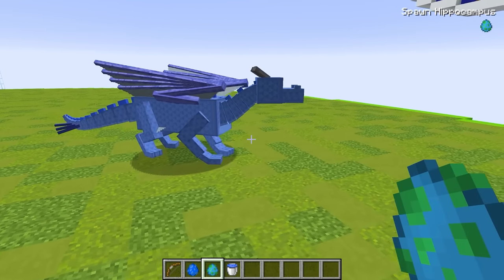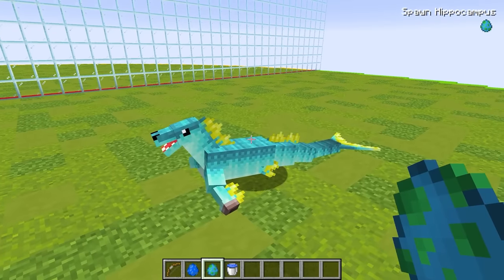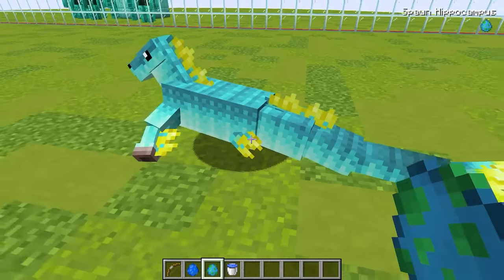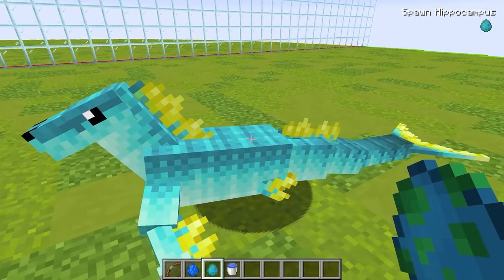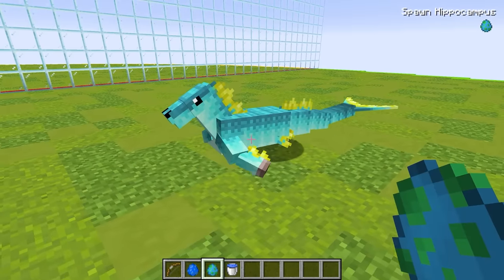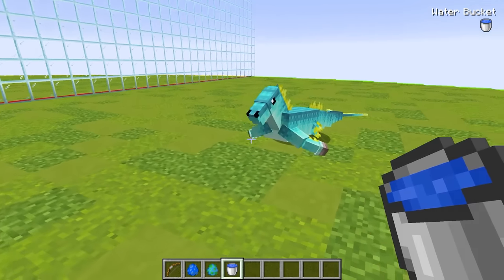We also have a mob called a hippocampus, and these guys are light blue as well. Wait — is this a combination of a horse and a mermaid? This thing is actually really awesome. It has a horse head and horse legs with little fins growing off its back and a giant mermaid tail. This guy's probably not very effective on land, but that's why the roulette wheel gave us this water bucket too.